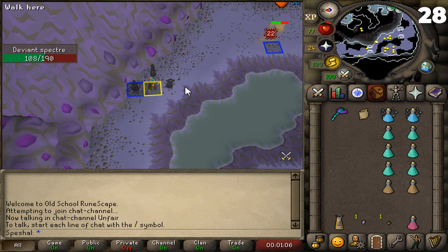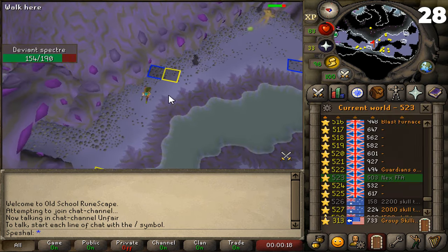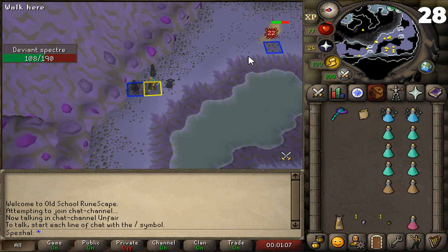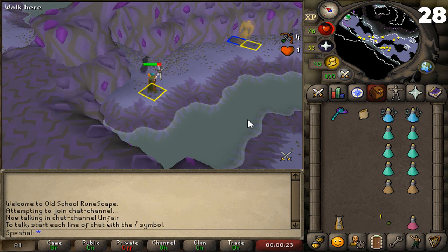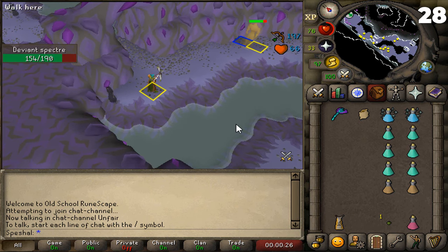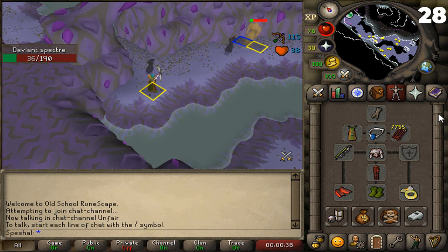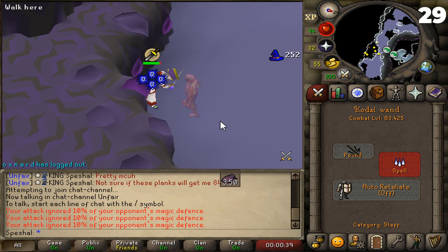Tip number twenty-eight. You can safespot the Deviant Spectres down inside the Catacombs of Kourend. There are two safe spots you can use in the southwestern Deviant Spectre room. The yellow marked tiles are where you'll need to stand, and the blue marked tiles are where the Deviant Spectres will get lured to depending on which safe spot you're using. When you shoot the Deviant Spectres to the south, they will get caught on the blue tile, allowing you to range them down freely with no need to use Protect from Magic. The secondary safe spot is used when the Deviant Spectres are more north — shoot the Spectre and run west to the yellow tile, and the Spectre will get stuck on the blue square, allowing you to range it down freely. The best way to kill them is to use an Imbued Salve Amulet along with the Twisted Bow if you can afford it. The Twisted Bow hits really hard on the Spectres because they have high magic attack. Bring a Herb Sack along with you because of the huge amount of herbs they drop.